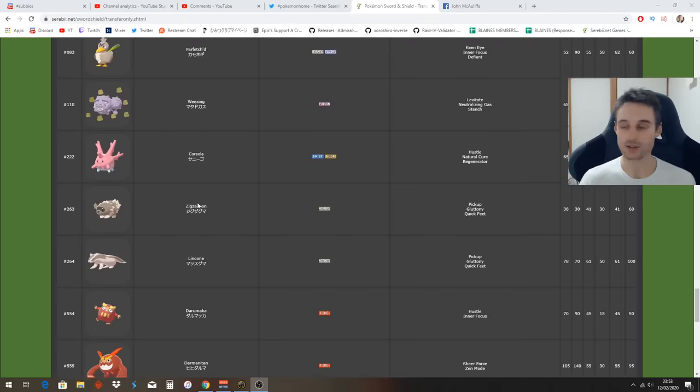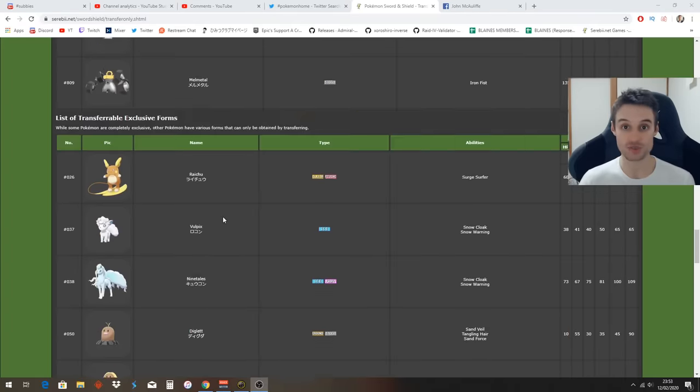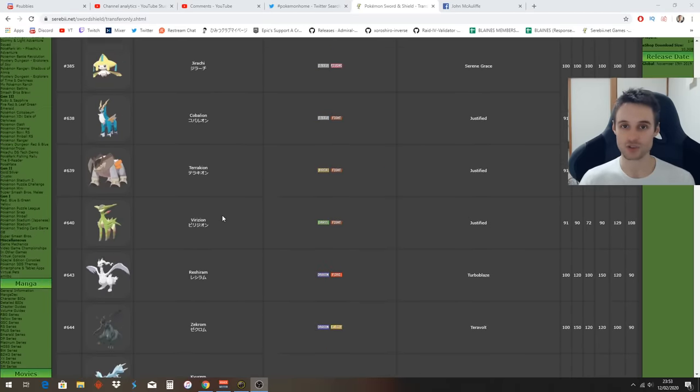That's all the Pokemon you can get right now - transferred from your old games and used legitimately and safely in Pokemon Sword and Shield. Hopefully that answers a lot of your questions about whether you'll get banned if your Pokemon are hacked. Even if you're really worried about that, I just showed you a list of Pokemon you can get the old-fashioned way and transfer over to Pokemon Bank and then to Pokemon Home. Thanks for watching everybody, don't forget to drop a sub for all the latest Pokemon content - I'll see you in the next video!